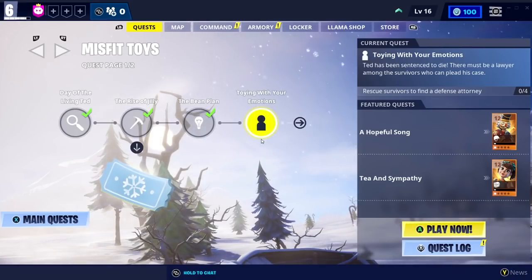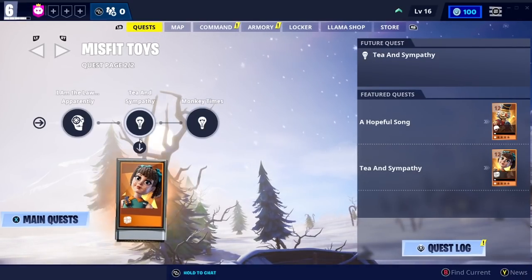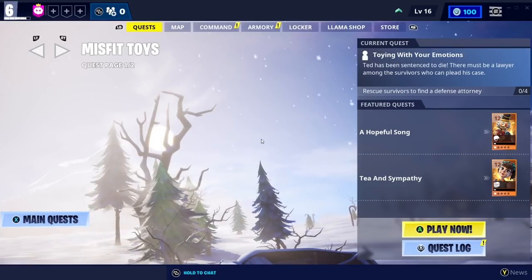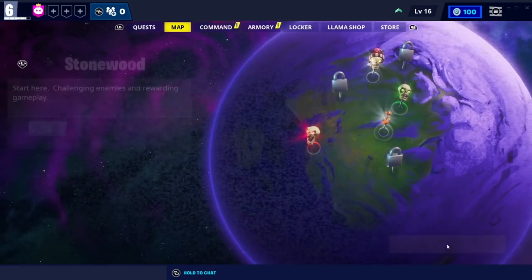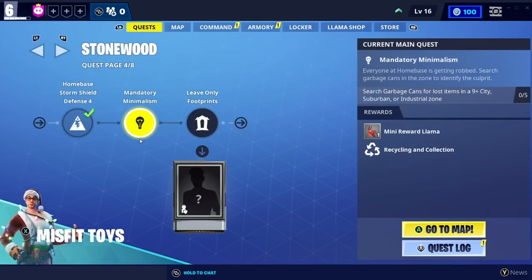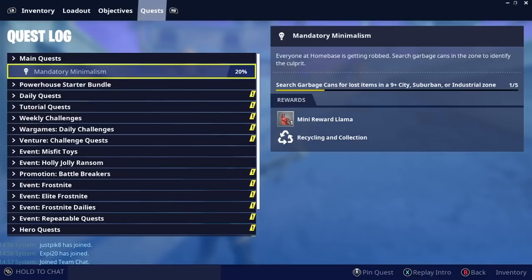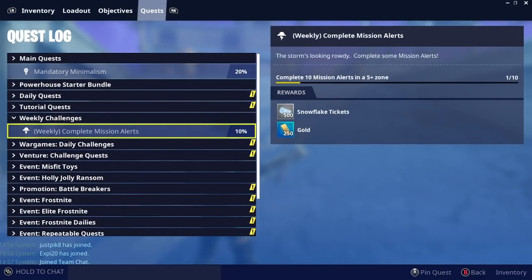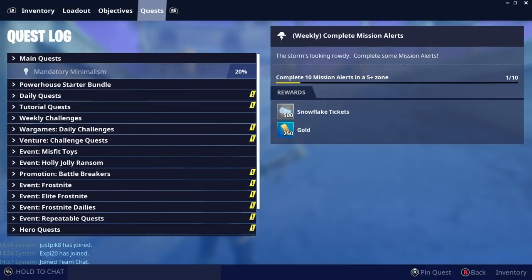So we're working on the Misfit Toys as well as the main questline at the moment, because we can get Crackshot and Jilly Cup which have some very nice abilities. We're going to be working on that passively whilst working on the main questline. We also need to do weekly: complete 10 mission alerts in a 5-plus zone. Daily quests.